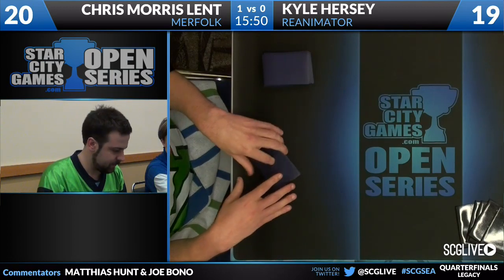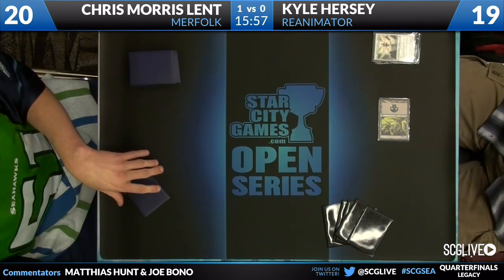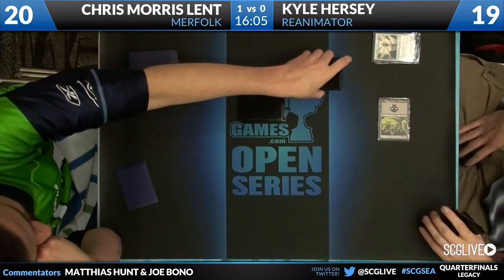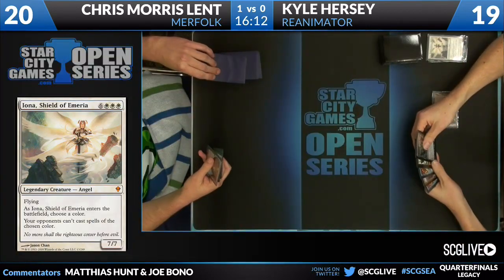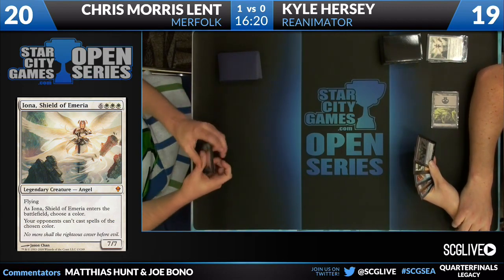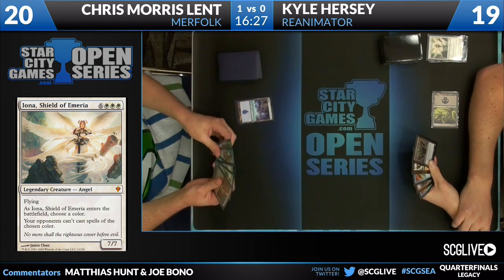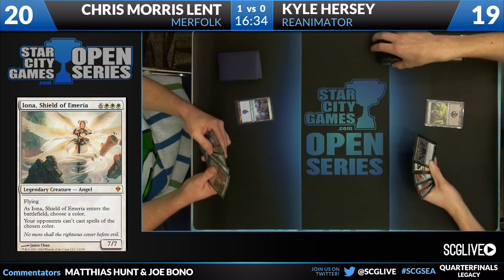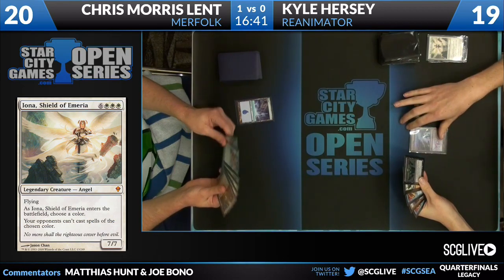Even if the nightmare scenario exists of Chris playing a turn one Aether Vial, Iona is going to be able to get in at least one hit and give Kyle time to cast spells without the threat of Chris countering him. Chris appears to have a couple of Aether Vials, a Mutavault, at least one basic island, and looks like a couple of Dazes. The tricky part is that when Kyle goes for the combo this next turn, he'll be able to pay through Daze because Chris doesn't have two mana. As mentioned, the entire game is often determined on the first two turns.